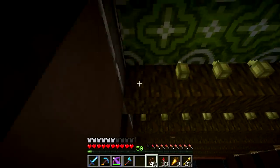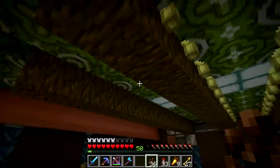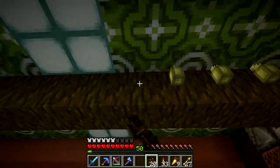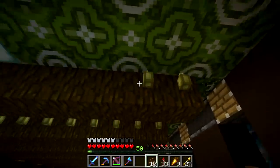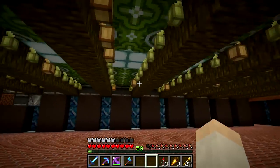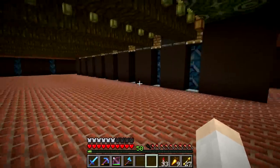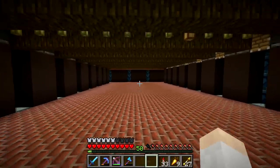Howdy everybody, Cub here. Today we're looking at a quick tutorial on how to build my set it and forget it cocoa bean farm. This cocoa bean farm allows you to simply plant down cocoa beans and then everything else is done automatically for you, including breaking of the cocoa beans and collection of the cocoa beans. It actually places some cocoa beans in the chest for you right here. So without further ado, let's go ahead and build this and I'll show you how it works.